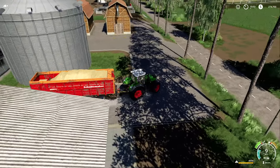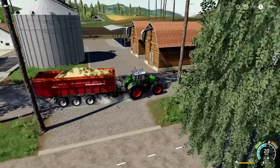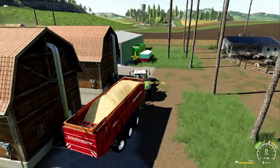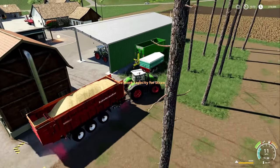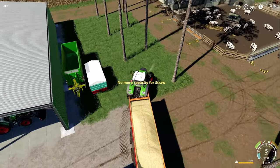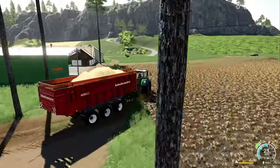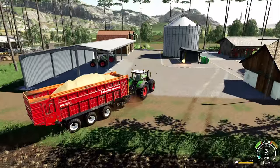No more capacity for straw. All right, well let's go around and see if we can put it in either one of these. If not, we may be making a few trips today. No more capacity for straw — maybe it was right. Please work. No. No more capacity for straw. Okay, we've got 56 and a half thousand liters of straw right here.